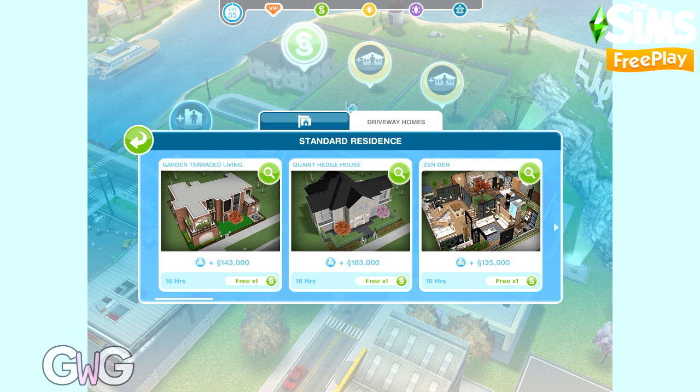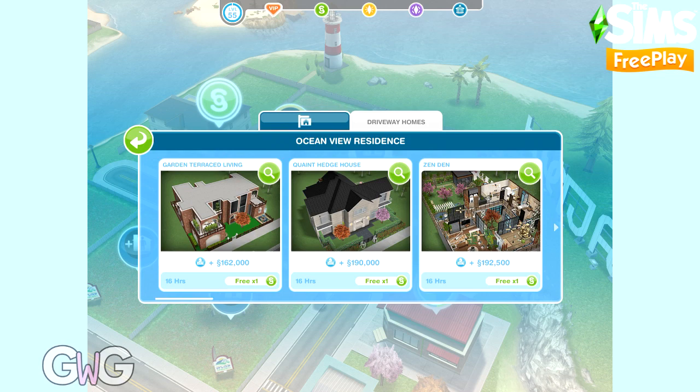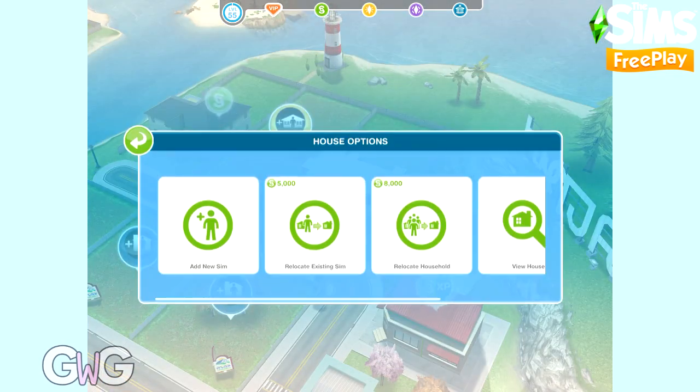Once you have unlocked this house, you'll be able to find it under the driveway homes tab on a standard and a premium residence. As usual the first one is free; after this it costs simoleons depending on how many houses you've already built.